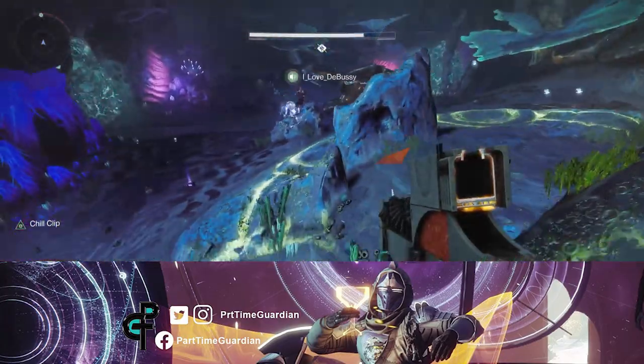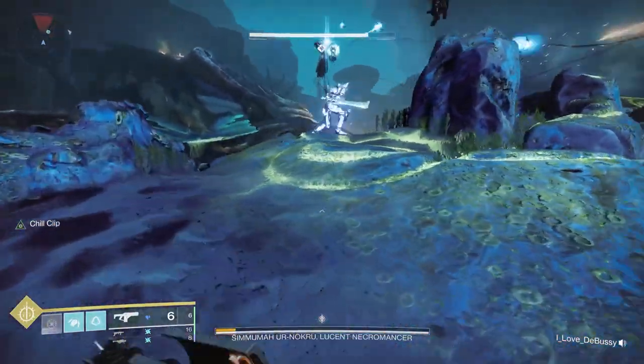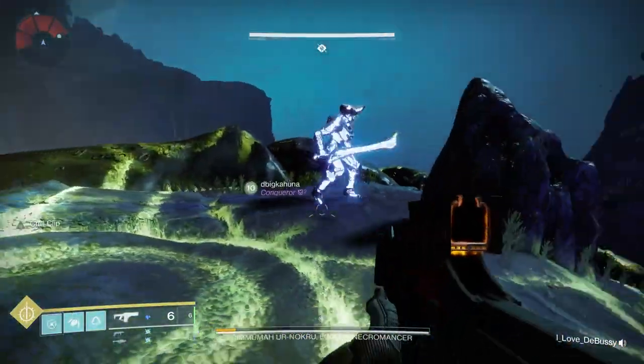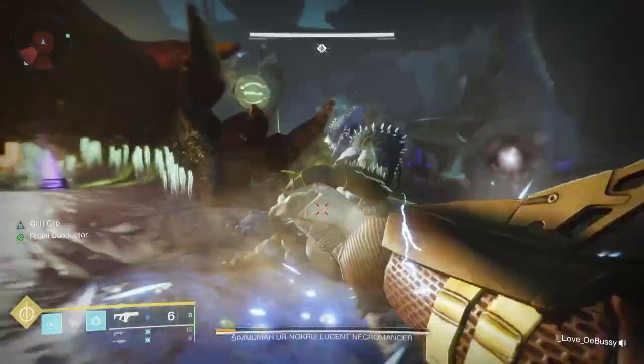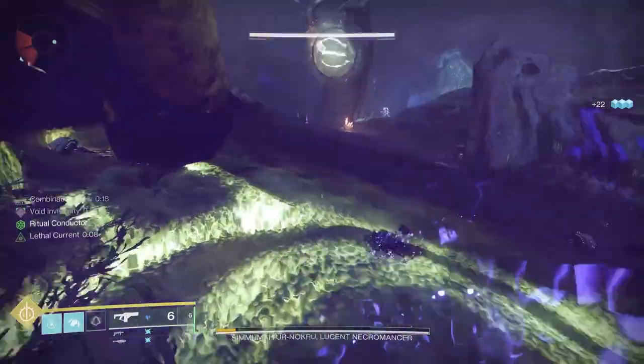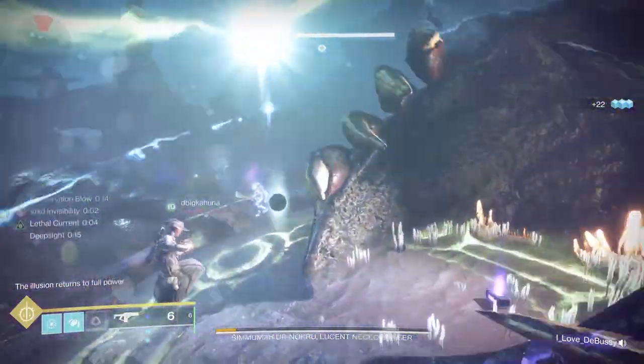So you've made it to the end, to the boss encounter of Ghost of the Deep, and this is a pretty fun encounter. You're facing a big taken wizard — let's leave it at that. What you've learned through most of the encounters are going to lead up to finishing this particular boss. First off, it's a big arena. You'll notice there's waterways on the right and left.